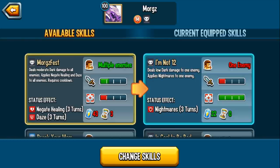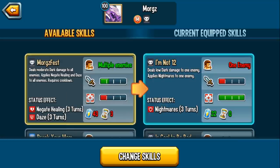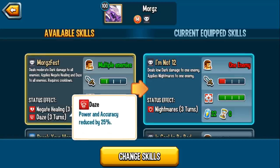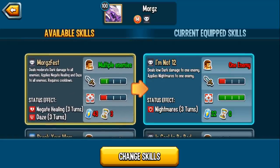Let's get into some better skills. "Morgz's Fest" deals moderate dark damage to all enemies, applies negate healing and daze to all enemies. Negate healing means the targets can't be healed, and this is really useful because it actually counters relics as well — so if a relic would have healed the enemy monster, now it's negated. The daze reduces enemy accuracy and damage output by 25%.